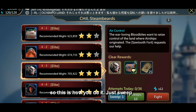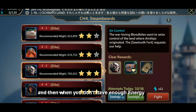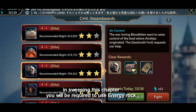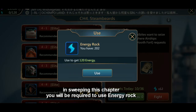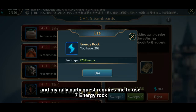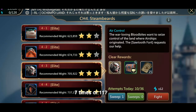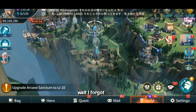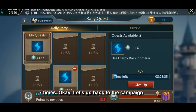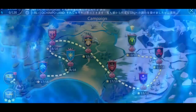Here's how you do it: just sweep, and when you don't have enough energy for sweeping this chapter, you will be required to use an energy rock. My Rally Party quest requires me to use energy rock seven times.